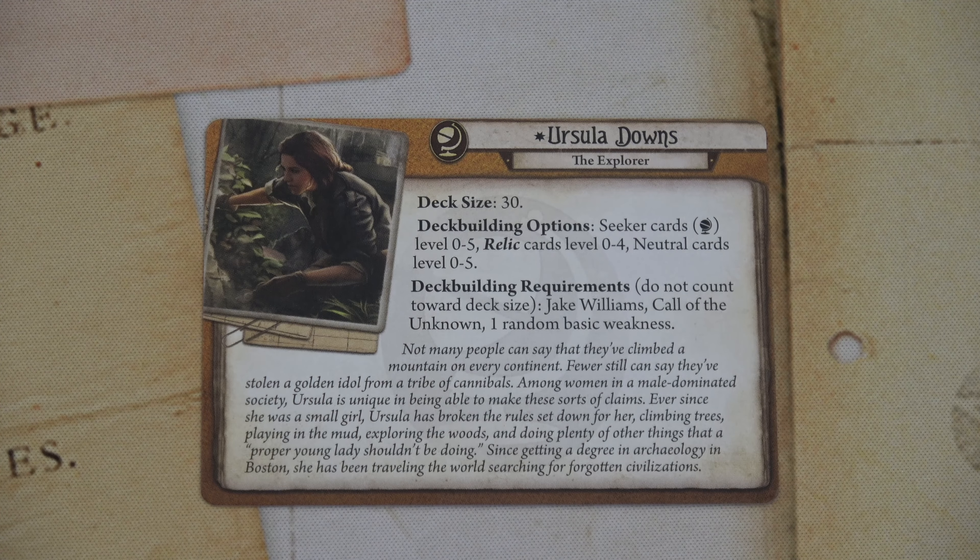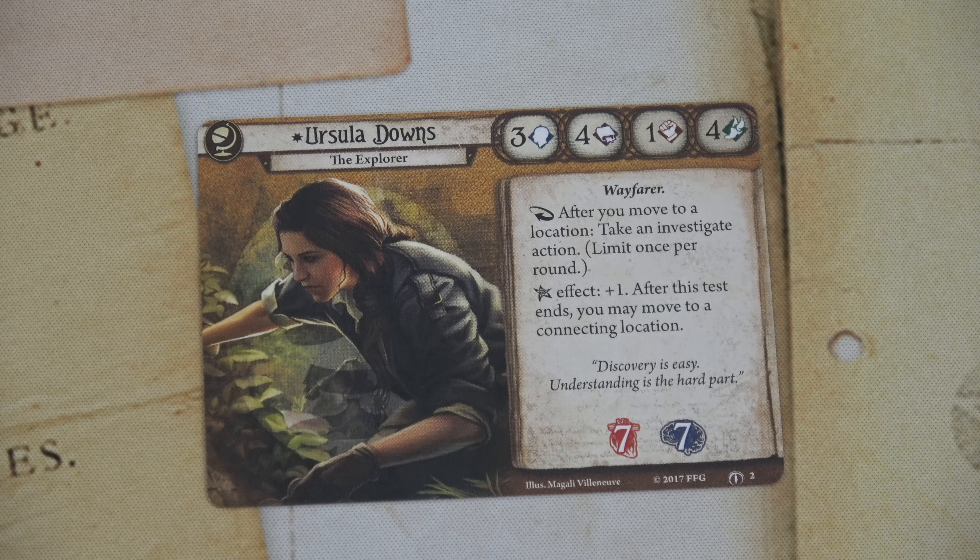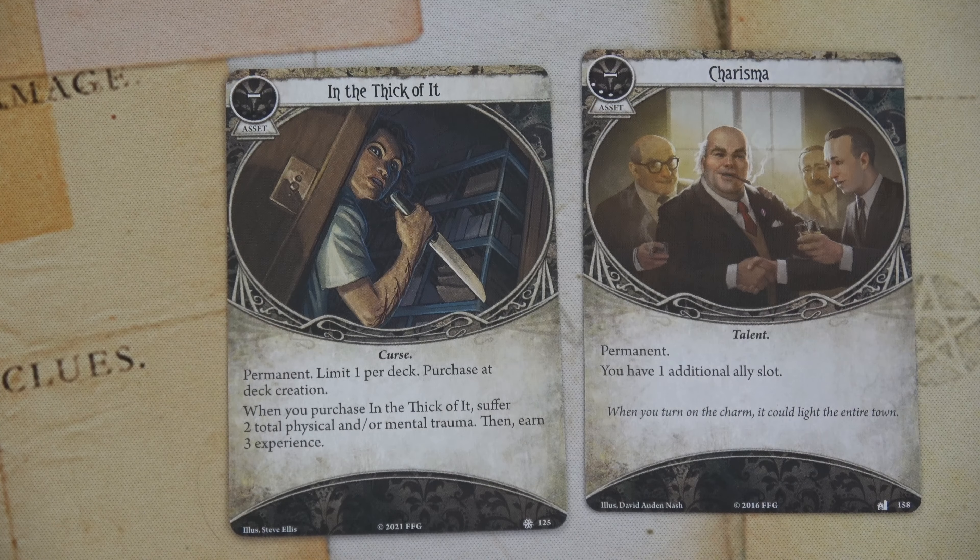Ursula's deck size is 30. She can have Seeker cards level 0–5, Relic cards level 0–4, and Neutral cards level 0–5. She'll have Jake Williams, Call for the Unknown, and one random basic weakness. Her stat line is 3 Willpower, 4 Intellect, only 1 Combat, and 4 Agility. She's a Wayfarer — after you move to a location you can take a free investigate action, limit once per round. On the Elder Sign she gets plus one, and after the test ends you may move to a connecting location.